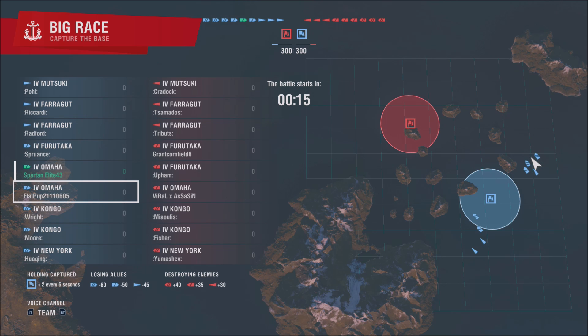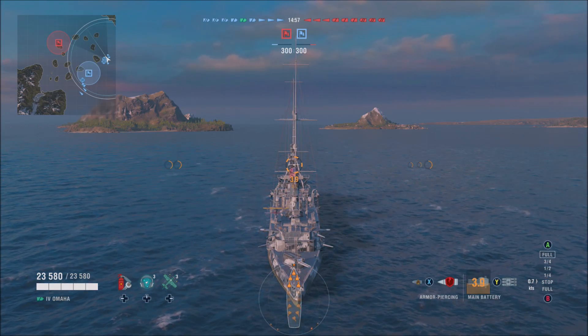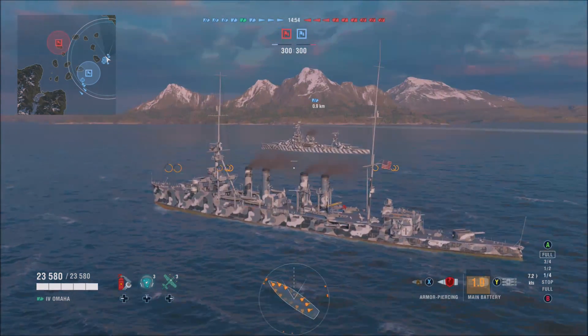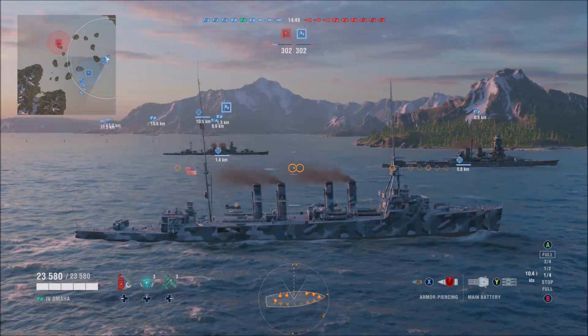This is the first beta weekend, or open beta weekend. Now, there aren't a lot of players in this, but there are a few. Any of them that you see without the colon in front of their name — like the Furutakas, the Omaha — that's it. All of the cruisers on the enemy team are all real players. We've got a couple on our team, they've got a couple, and we are going to get out here and have some fun.